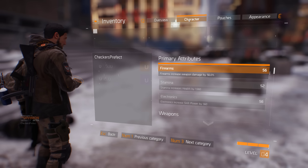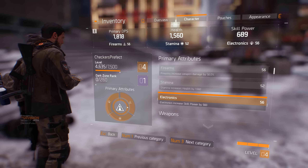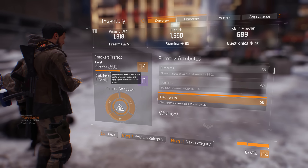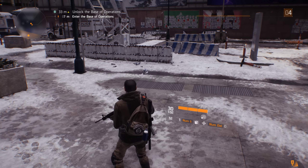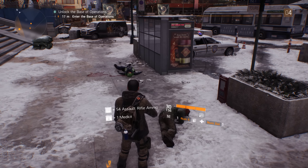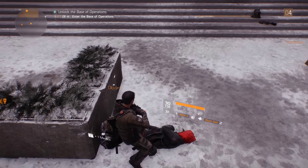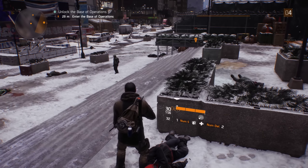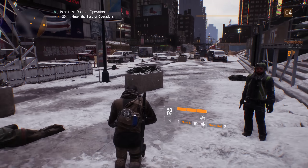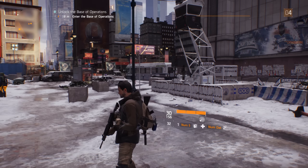Have we figured out where our experience is? Level four. Primary attributes — 4,600 out of 7,500. So still a ways to go, but we'll have something when we get there. We also got 54 assault rifle ammo and a med kit. And another med kit. I believe we're seeing more loot than we saw in the closed beta as well — not just more of it, but more types.